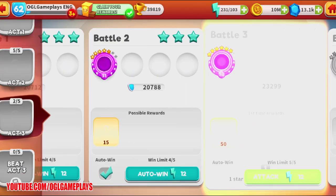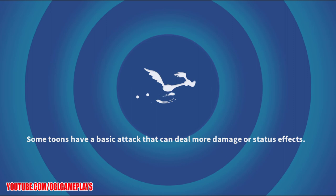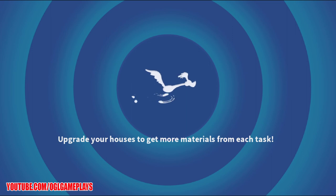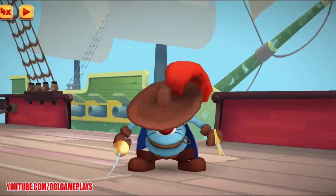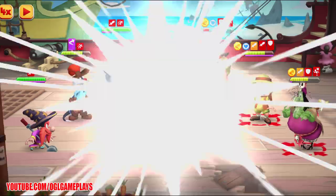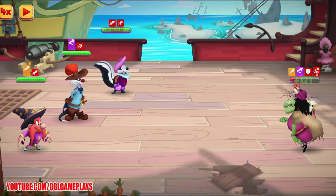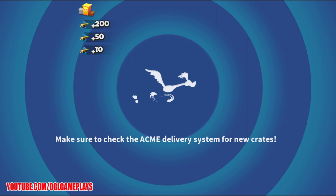Battle 3 — we can get 10 pieces per battle, so 50 pieces total is really cool. Then we should be able to get more from the exchange or the wheel. This move removes 100% turn meter, which is working really well. We're at 31 pieces so far — I think I got one from the event notice too.